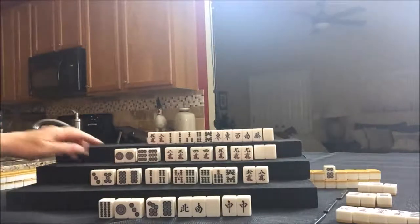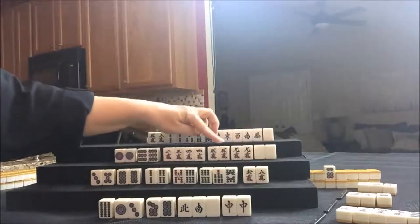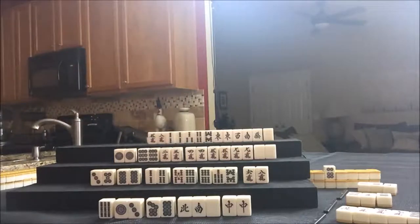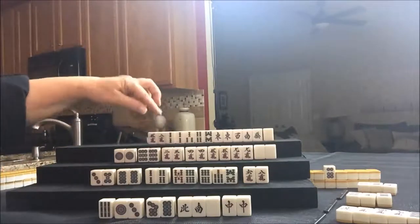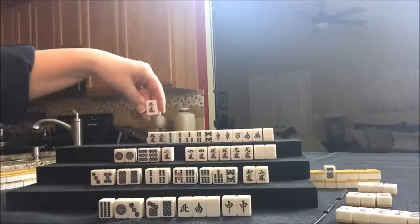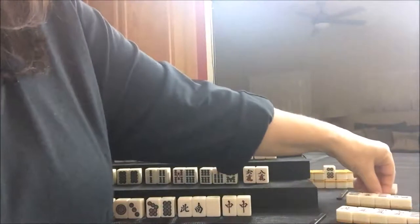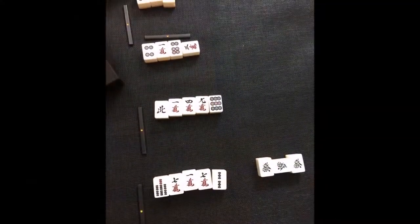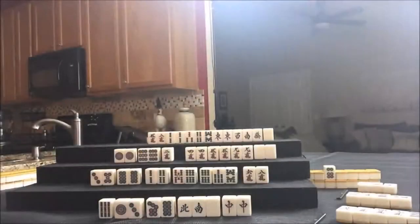Let's draw for West. We did it! Look — one, two, three, four, five, six blocks. So we have a two and a three — we just need to make a choice. Neither are out. There are four one cracks out, so the two crack, unless it's a Pone for somebody, will probably be discarded. Let's throw the three crack and Reach! When you do that, you turn the tile to the side in your discard pile and you put out a marker — a wager — to show that you have reached.